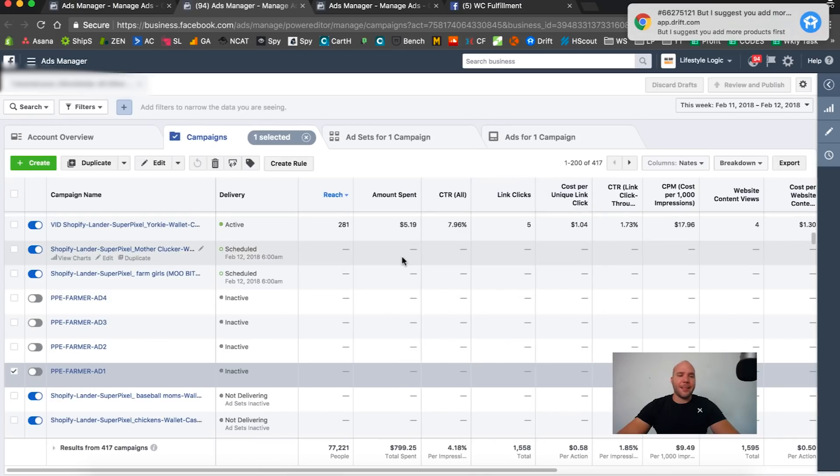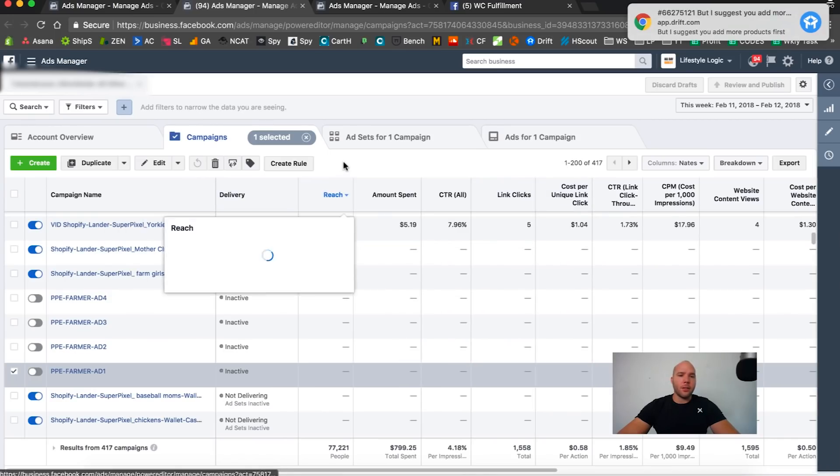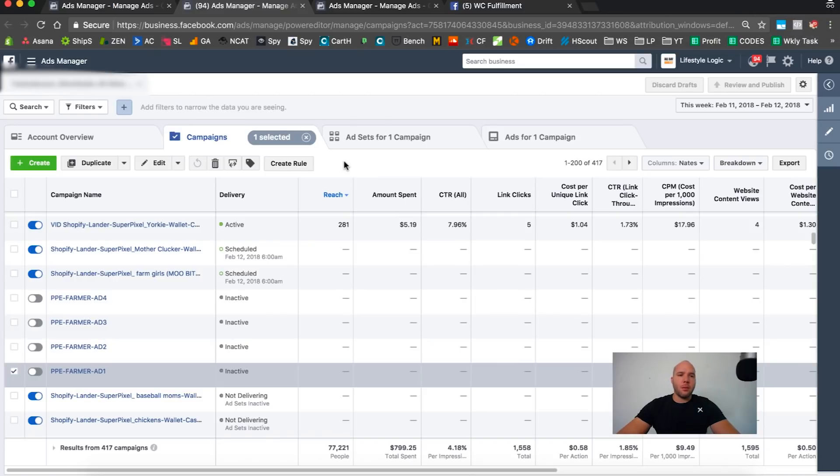What's up guys, so in this video we are going to set up our PPE winners on WC. In the last video we talked about what I'm going to do, which is slightly different than normal — I'm just going to put three designs inside one ad set. Here is a step-by-step walkthrough of how you do that. This might be a boring video since we've already covered how to set up WC, but I want to make sure you're familiar with the process.